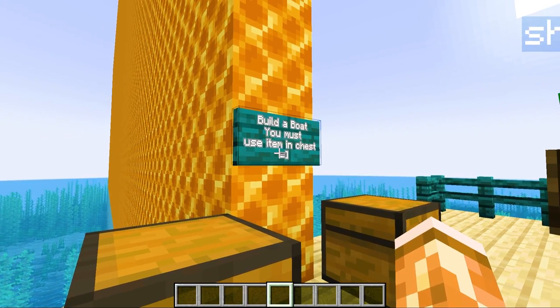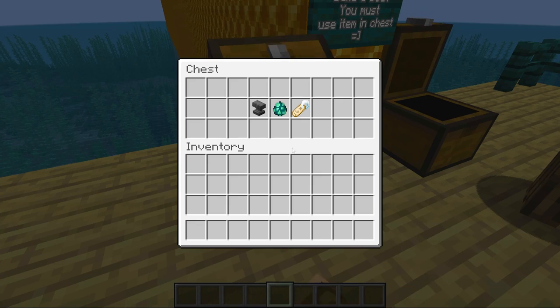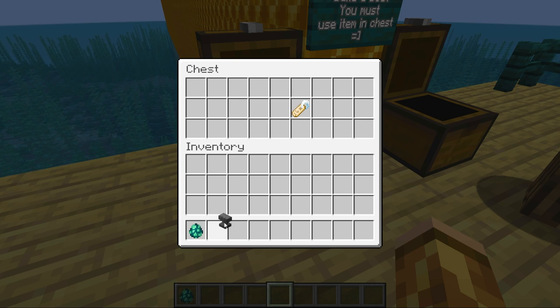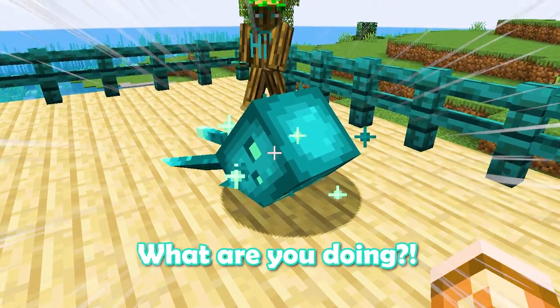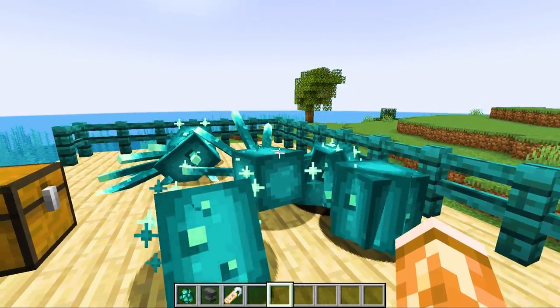The challenge: build a boat, and you must use the item in the chest. It's a Glow Squid! Usually glow squids like to be in a dark, deep — wait, what are you doing? You can't just spawn a squid on land. I don't know, it seems like they're doing okay.